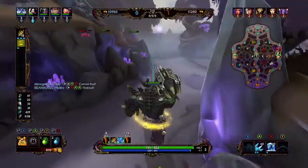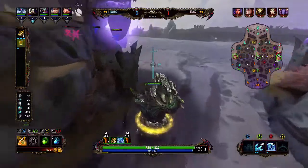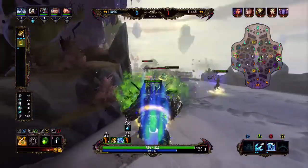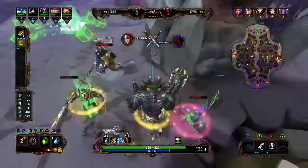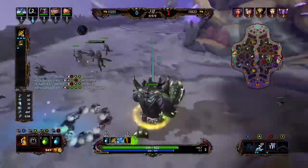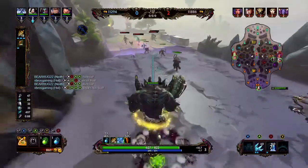Also with the passive, I think enemies do around 10 to 15% less damage while they have the debuff on — I have to double-check that, but I believe it's around 10 or 15% less damage while the debuff is active, and it lasts about four seconds.